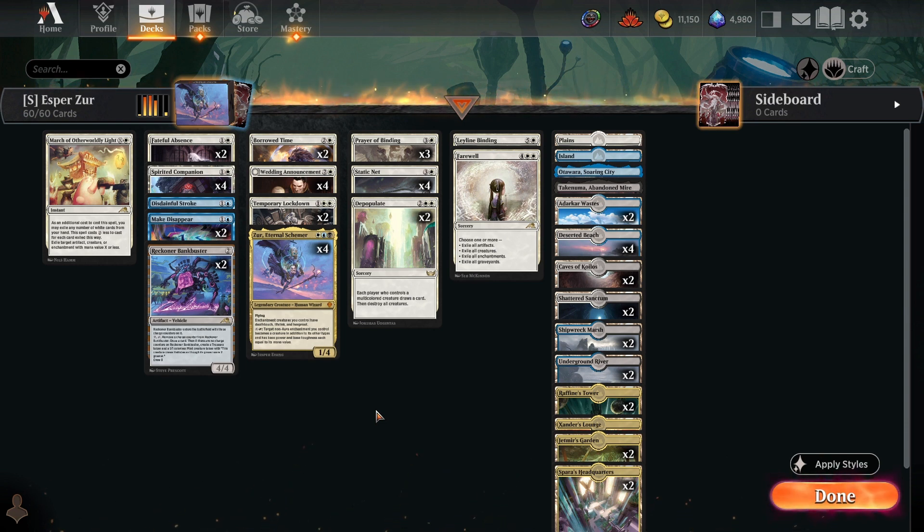This Esper Zur deck is more of a mid-range style deck, but can kind of play like a control deck at times because you use your enchantments to lock down your opponent's board.